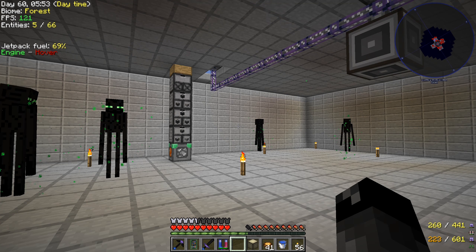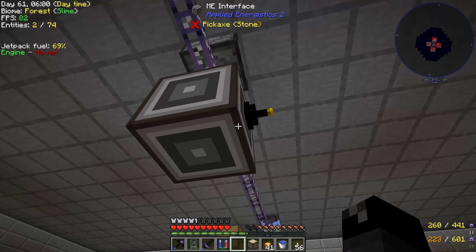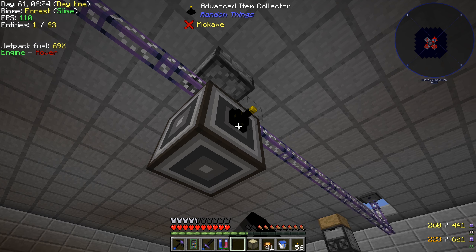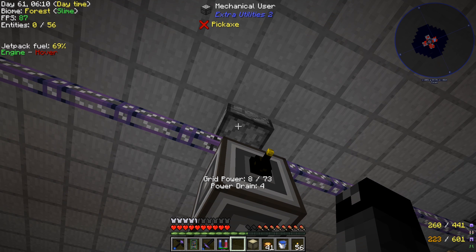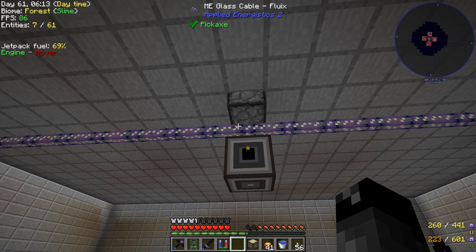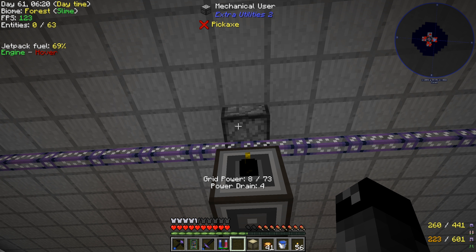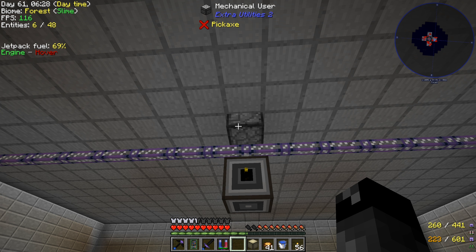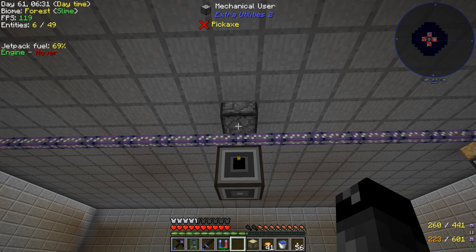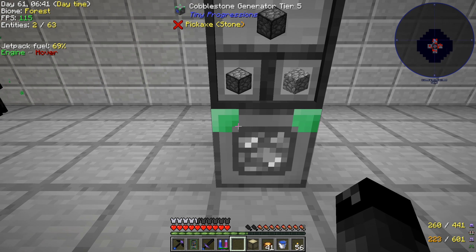I added ME cable over here with an ME interface and advanced item collector to collect everything we'll be sifting above. One problem is we can't put Ender IO conduits directly on the mechanical user, so I think we'll use an export bus from the ME system and just change what we're sifting - sand, gravel, dust, or whatever. We also upgraded our cobblestone generator to tier 5.